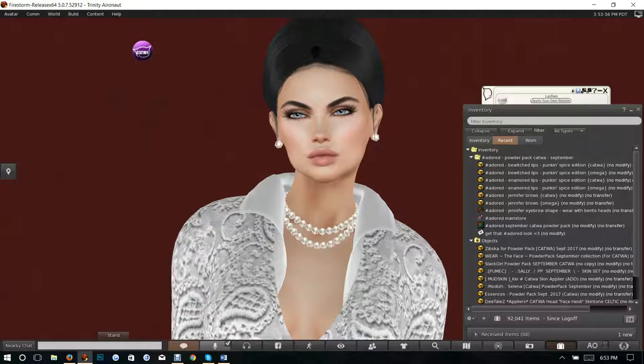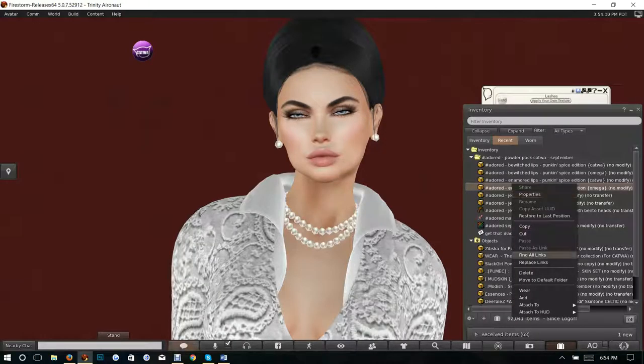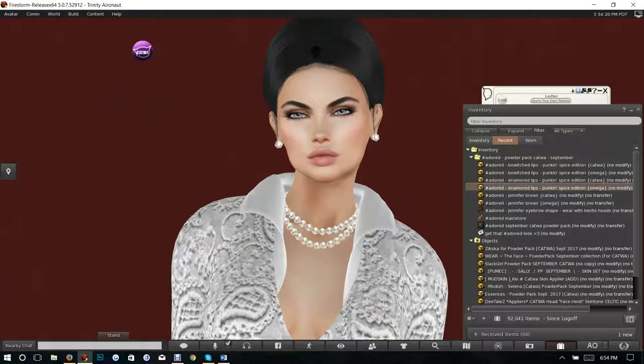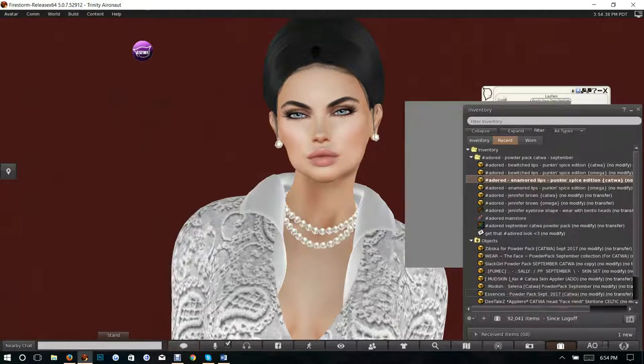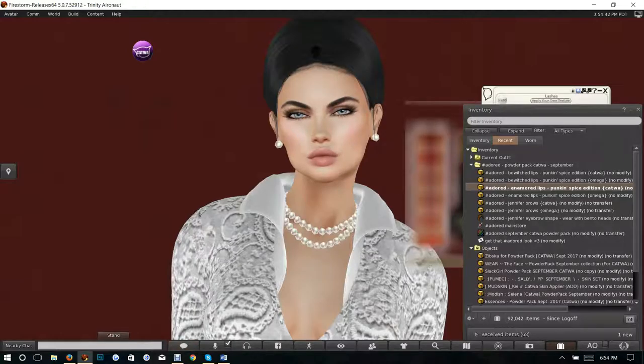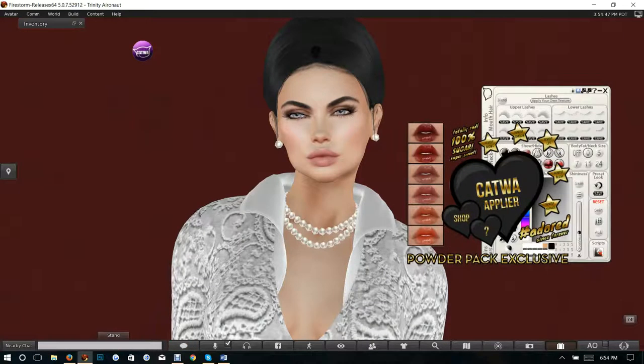I'm going to turn off speaking so my mouth is closed, and let's try some of these lips. We've got Catwa and Bewitching Lips, then Enamored Lips — and look at those lovely beautiful colors! Very nice.